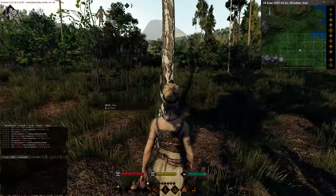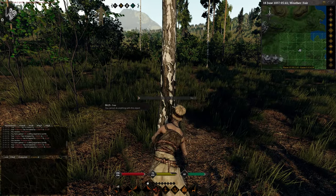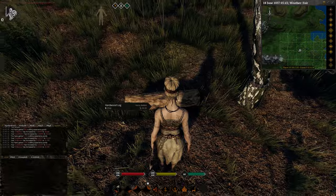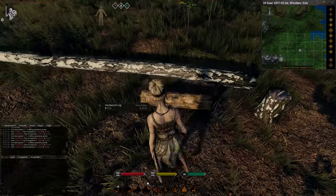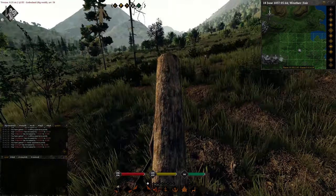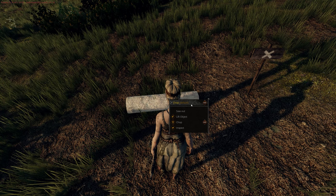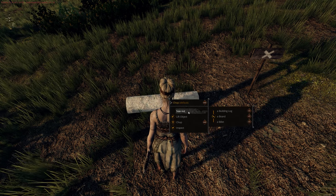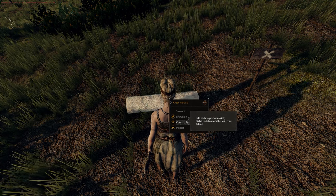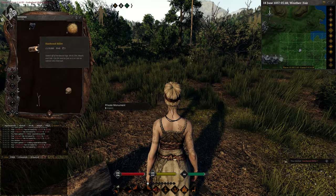We've got a birch tree here. To get the billet, chop down the tree — right-click and select cut down. It might take a couple of attempts as your skills are rather low at this point. Once the tree is chopped, you can either chop the log where it fell, or right-click and lift the object to carry it inside your claim boundary. Then right-click and chop. You have two options: saw out a building log, board, or billet with a saw, or chop a billet from the log with an axe.